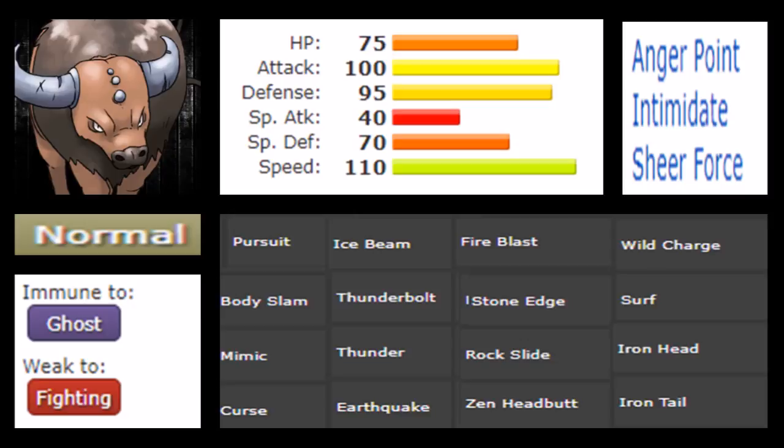This allows Tauros not only to hit harder physically but also boosts possible special attacks — with Life Orb and Sheer Force in mind, even the low Special Attack can be useful if hitting super effectively. Tauros is very interesting in the meta, quite versatile, with a clear focus. Its movepool, while not the most diverse for a generation one Pokémon, is relevant. Pursuit is always good — being able to catch and trap Pokémon even without STAB. Body Slam is your bread and butter.